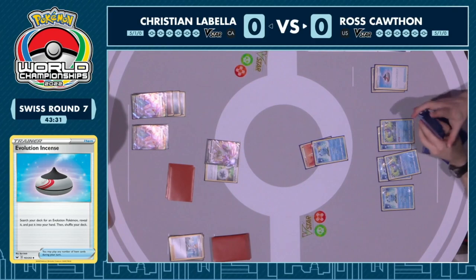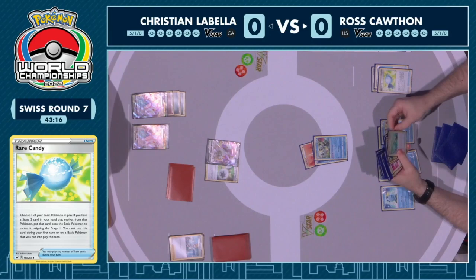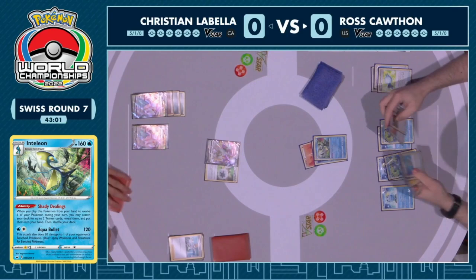Something we are going to see here is something we haven't seen a ton of in the last decade at the World Championships — a Rare Candy into a Stage 2. Ross is going to get that Inteleon evolved, skipping straight from Sobble to Inteleon, and use the Shady Dealings ability. We're going to see a turn two attack with the Inteleon with Aqua Bullet.